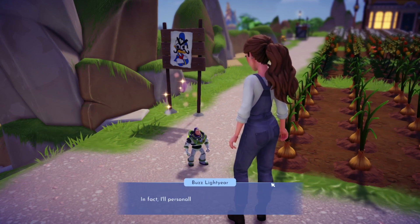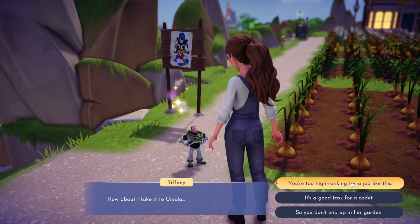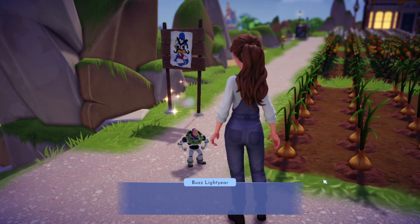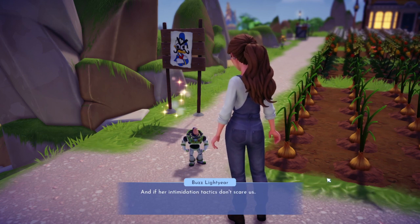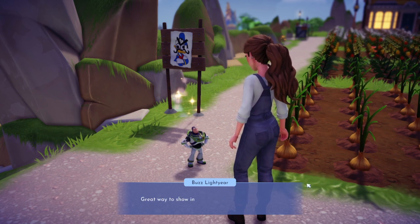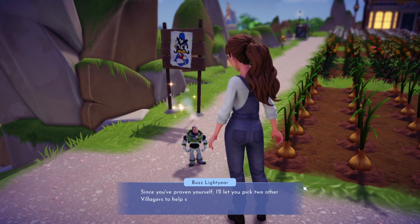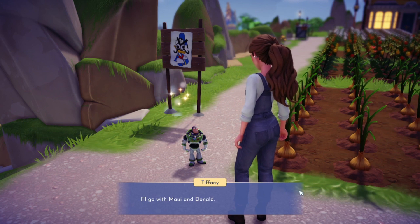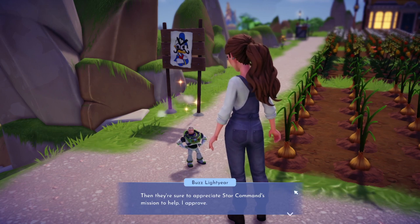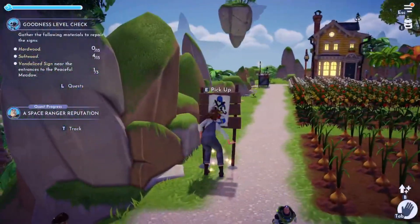Oh hi Buzz - how convenient! Buzz has a quest: delivering Space Rangers leaflets. 'Excellent work cadet - I'll personally deliver one to Ursula.' I offer to take it to Ursula instead. Buzz agrees: 'Smart thinking - perhaps encountering a cadet will convince her we don't regard her as a threat.' Since I've proven myself, Buzz lets me pick two other villagers to help spread the word about Star Command. I'll go with Maui and Donald - they're both heroes.